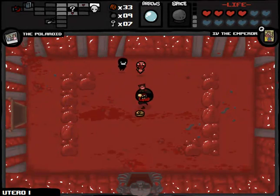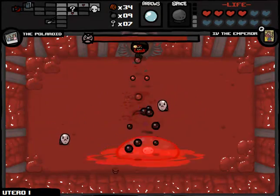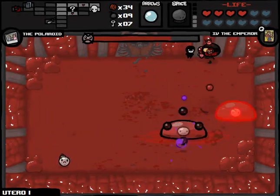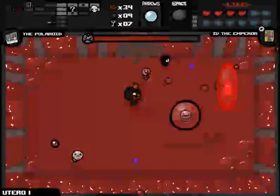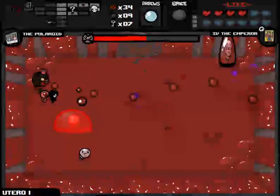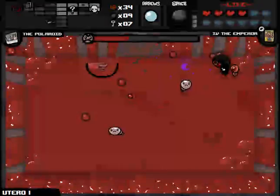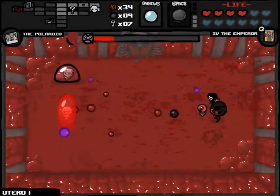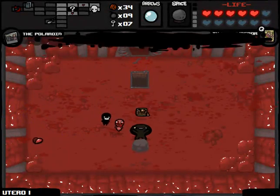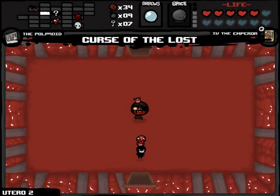We traded a key for a bomb, that's roughly an even trade. And then we traded a key for a penny, which is not even close. But it could be worse. This is actually kind of an ideal situation for us - basically going to be fighting a glorified version of Monstro here, that's going to split up Fistula style. We're just going to try to get out of this dude's way, and by way of my amazing range and Lump of Coal synergy, I basically don't see any problems here. We should already get a deal with the devil because I definitely did not take any damage on this boss fight, as of yet at least. We got an HP upgrade - down to the next floor. It's been a good vanilla run so far.